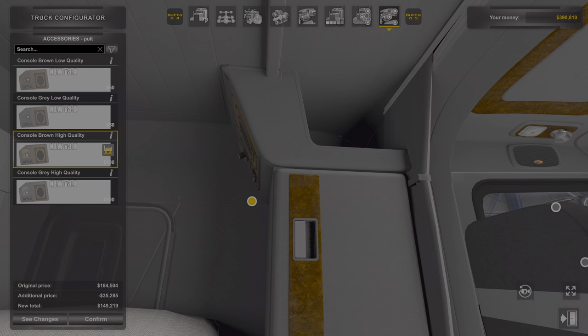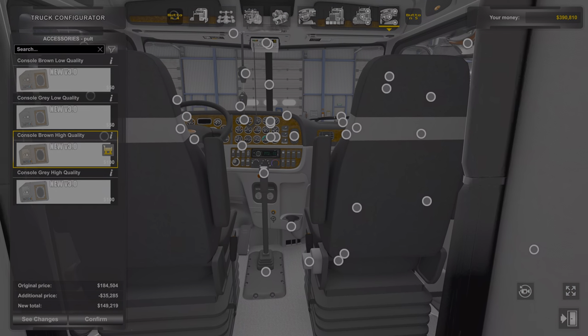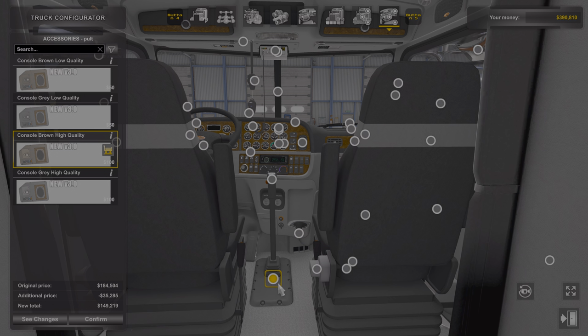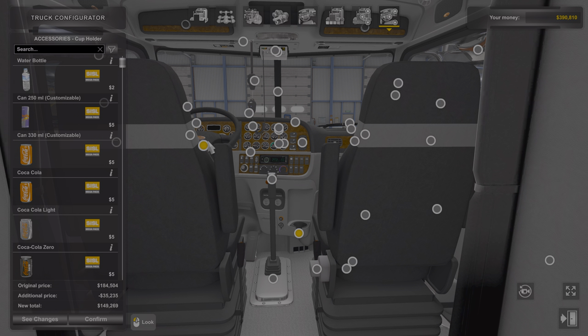It's got a lot of customizations. You can customize that to chrome. There's a lot of stuff you can do to this truck, like a cup holder. Of course, you gotta add the Red Bull — you gotta add the Red Bull.